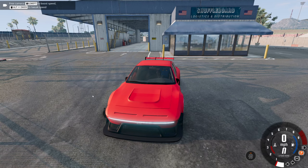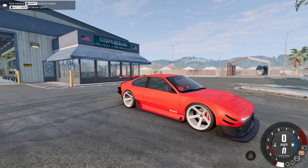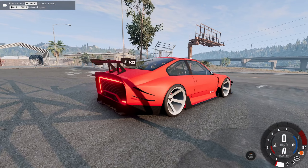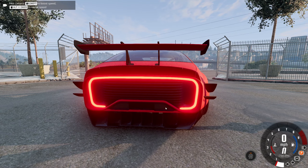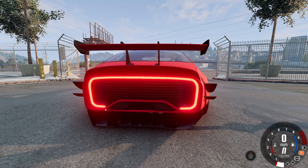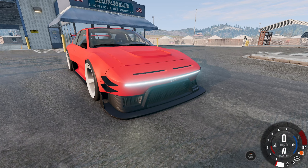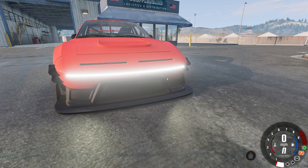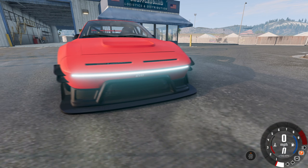So here we are, the 200BX EVO. Like I said, this is basically unrecognizable. Look at the back end of this car — that light bar is amazing. We have a light bar going across the entire car in the front and the back. And if we turn the lights on, they just get brighter. Oh my goodness.